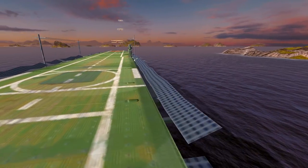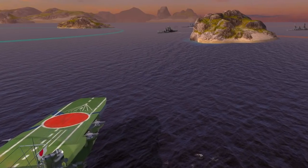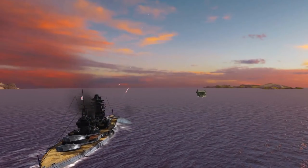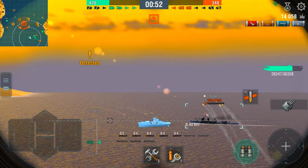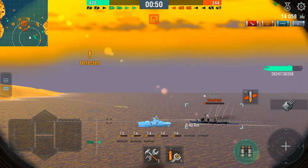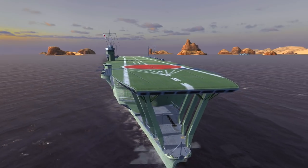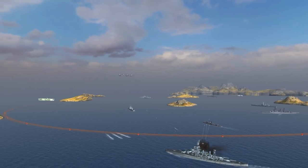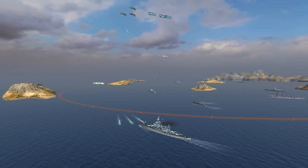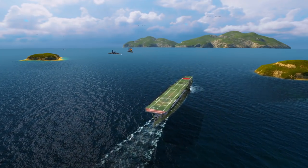However, despite her high detectability, Kaga does have some indisputable strengths. First, her armor and HP pool are equal to those of a battleship — no wonder, because Kaga was initially designed as a battleship rather than an aircraft carrier. Second, Kaga has such large dimensions for a good reason: she is meant to launch an enormous swarm of planes. A Kaga commander who has mastered swarming her enemies will be greatly rewarded.